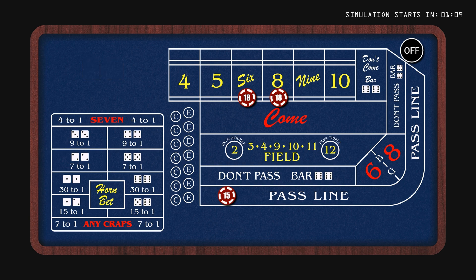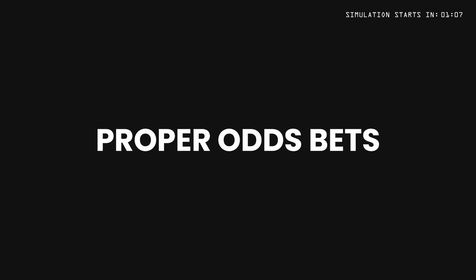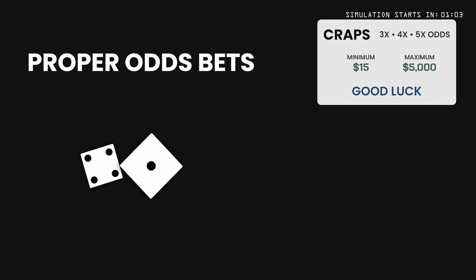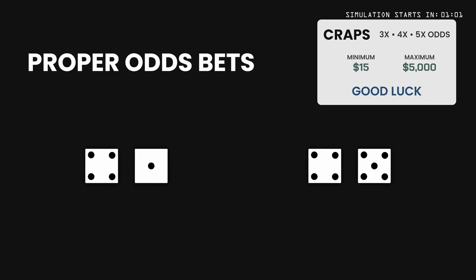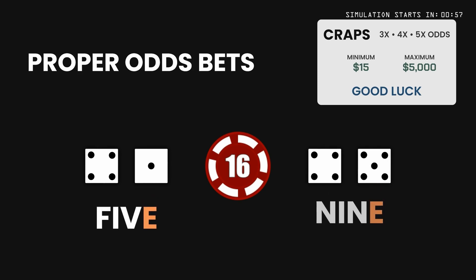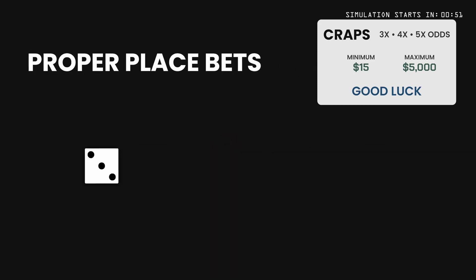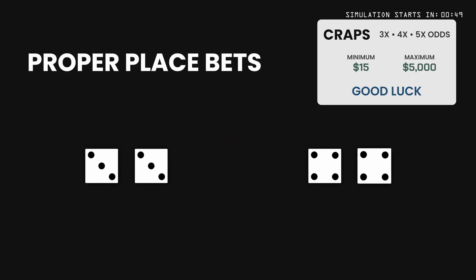There are a few things you need to know about proper bets. At a $15 table, the minimum proper odds bet when the point is a 5 or 9 is $16. If the number ends in an odd digit, make your odds even. And at a $15 table, the minimum proper place bet on the 6 and 8 is $18. We round up to multiples of 6 because the casino doesn't work with exact change.